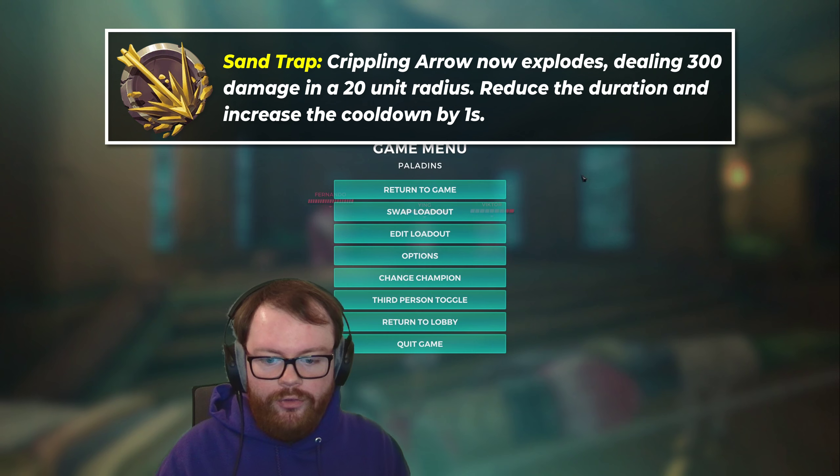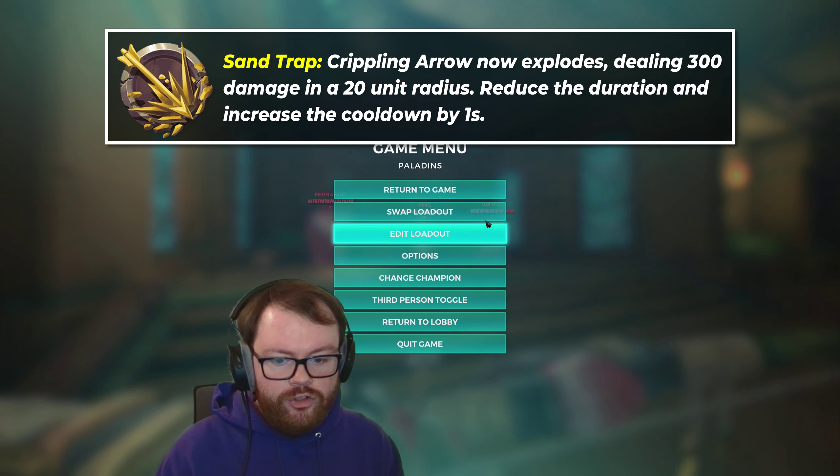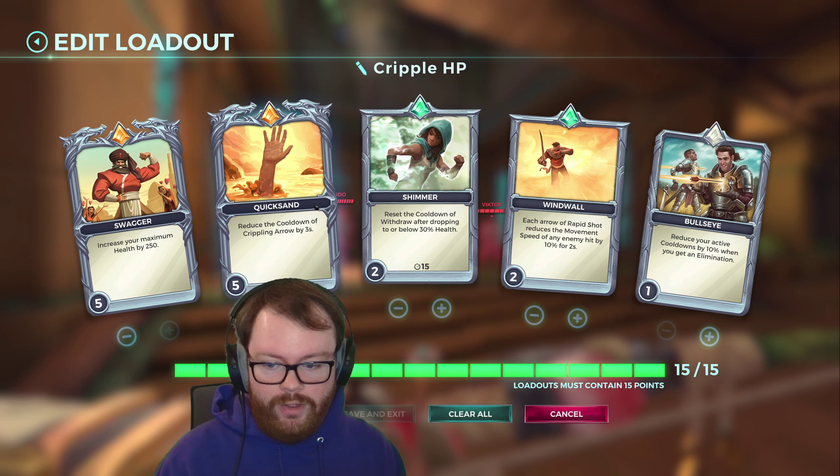This is a sand trap build but it also has a few nifty little gizmos inside it that make it do actually quite a lot for Sha Lin. This is my cripple HP build and it's a very powerful build that actually gets a lot of value even from these lower level cards, so I want to explain how it works.